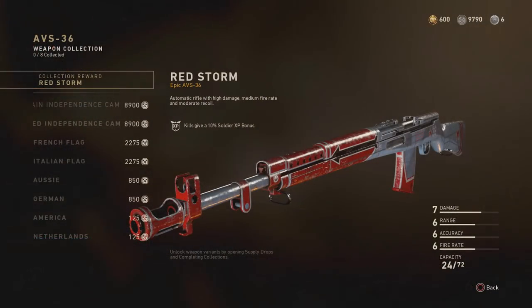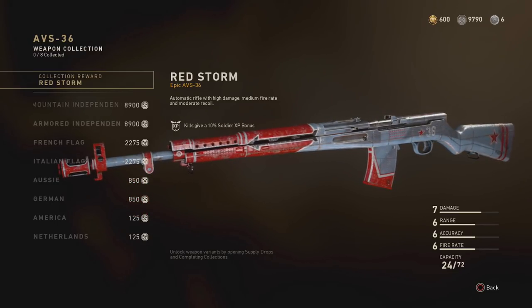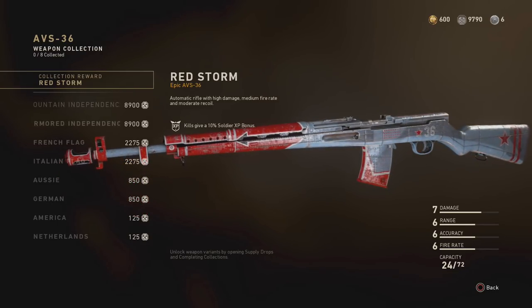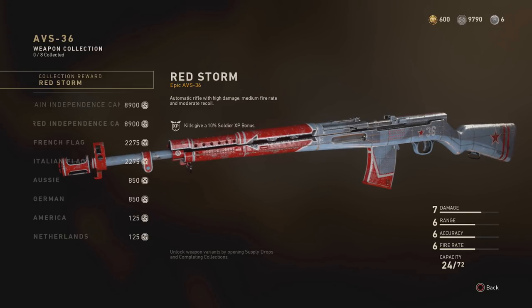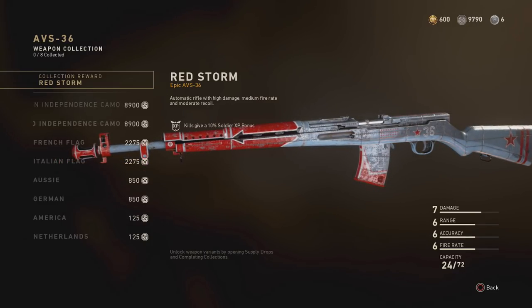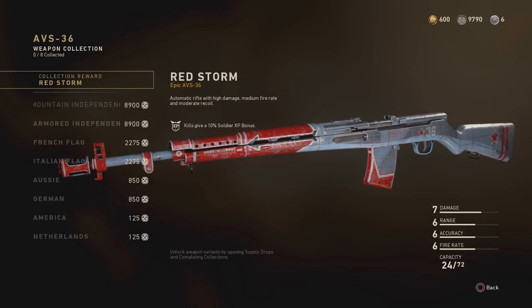The next weapon is the AVS-36. It's a fully automatic rifle that has a higher rate of damage and slower rate of fire, kind of like the M2 Carbine, but I would say this one's a little bit better than that. Out of all of the new weapons, this one is by far the best one. So if you're going to spend your armory credits, make sure it is on this weapon. This one is part of the Liberty Strike collection, which means it's only available for purchase via armory credits for a limited amount of time. It's going to set you back 24,175 armory credits, which is the most out of any of the new weapons, but it's nothing ridiculous.